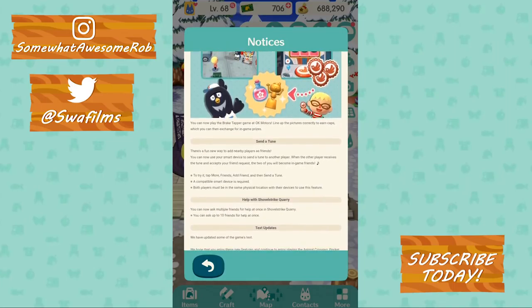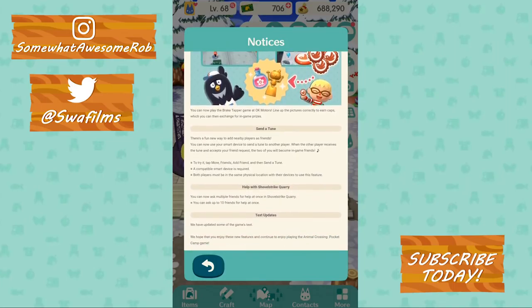Send a Tune — there's a fun new way to add nearby players as friends. You can now use your smart device to send a tune to another player. When the other player receives a tune and accepts your friend request, the two of you will become in-game friends. To try it, tap More, Friends, Add Friend, and then Send a Tune. A compatible smart device is required. Both players must be in the same physical location with their devices to use this feature. Also, help with Shuffle Shuffle Quarry — we can now send out multiple requests at once.